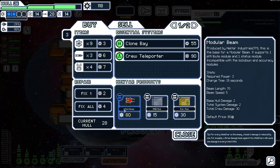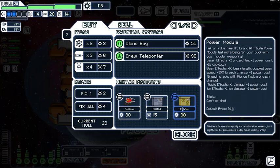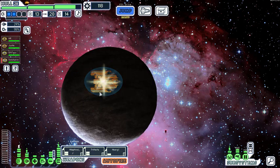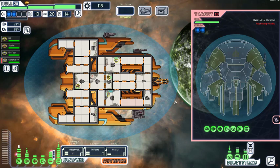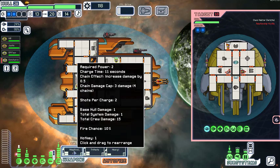What do the modules do? The rad module turns off hull damage but adds crew damage. The power module ups the cost but improves damage. Screw it — leave and rob all the other Hectares.